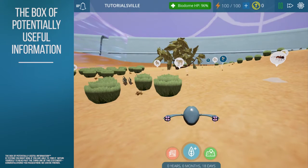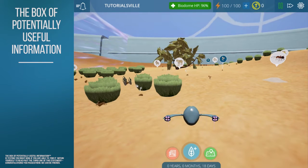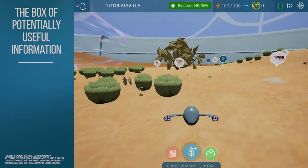Hey everyone, in this video we're going to take a look at the various features of Tidal Ecology. Notice the buttons on the bottom of the screen. On the left and right sides are buttons we've never hit before: the Biodex and the Data Tool. Let's tap the Biodex first.